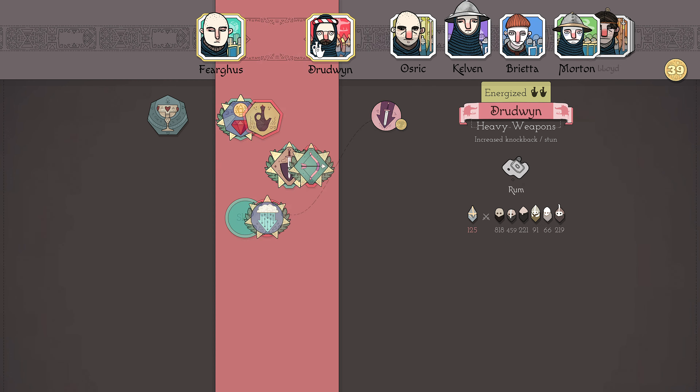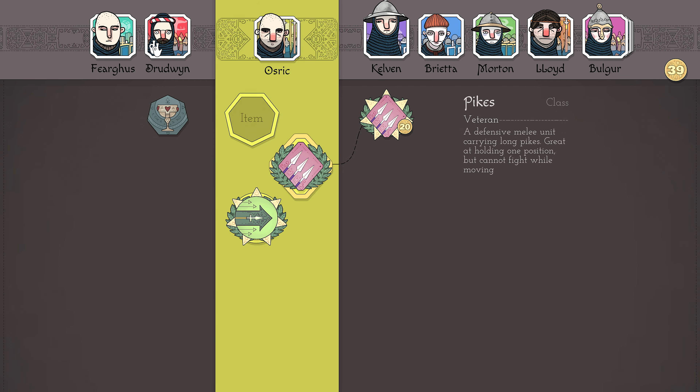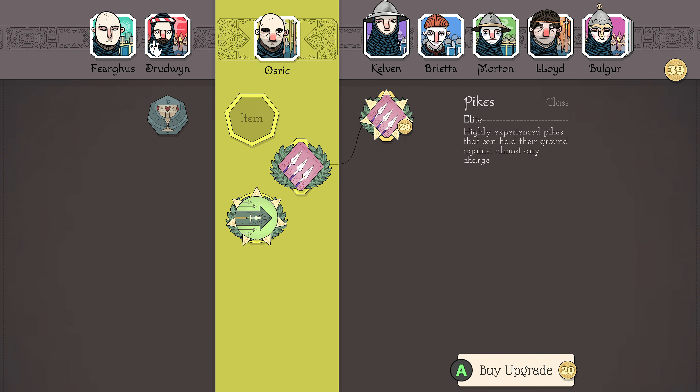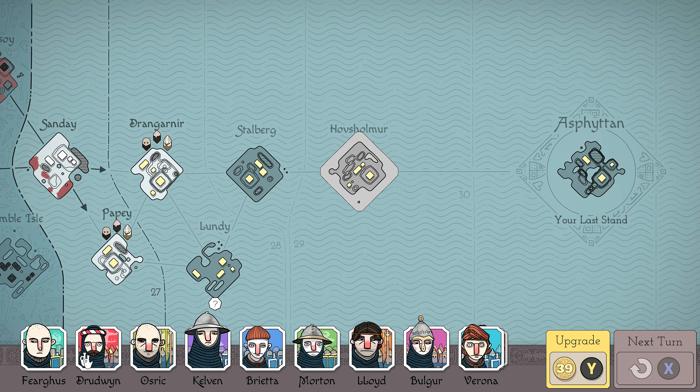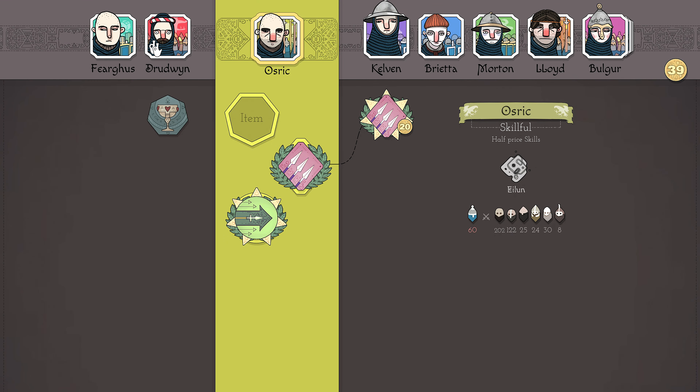We are in certain need of some upgrades here, so let's fully upgrade our normal people. Except for Firgus and his special skill. Osric, should we have him level two? We only have two pikes. Well, shoot. There it is. Asphiton. Ooh, I actually really like the sound of that.